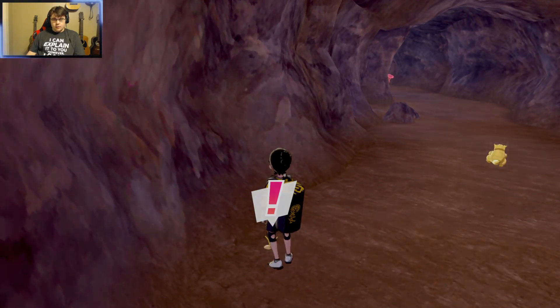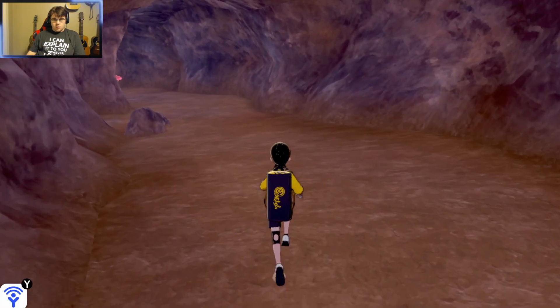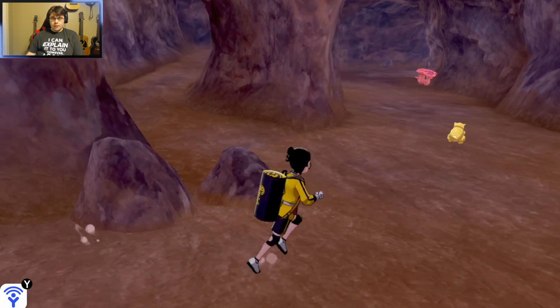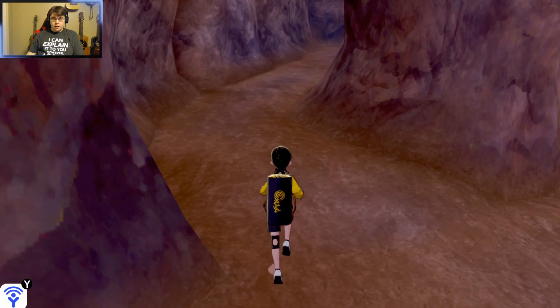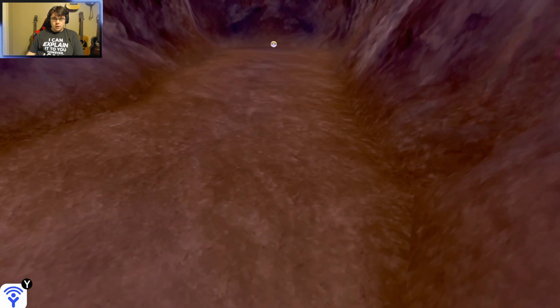Oh hey, it's one of the Diglett. It tells you how many Diglett there are in each location. Thick Club — needs to be held by Cubone or Marowak. It's a hard bone that gives some sort of boost to attacks. There's another one. At least they told you how many there are in each place. That's super nice. Quick Ball.